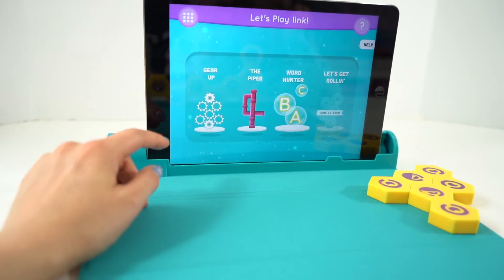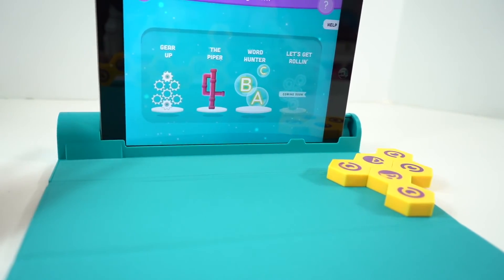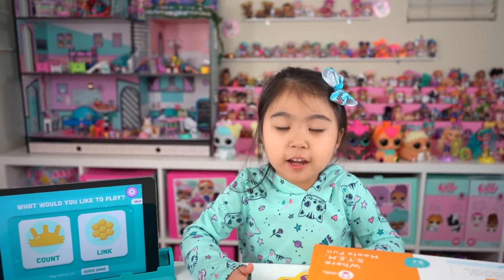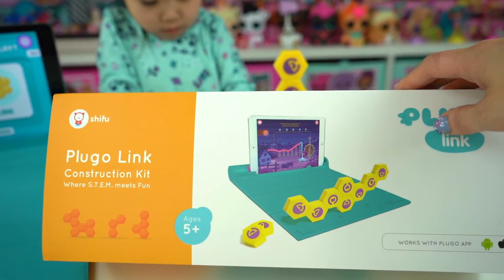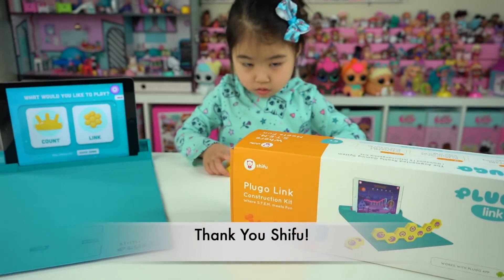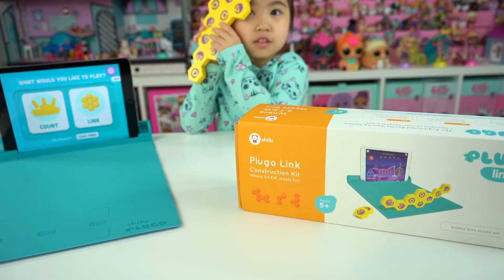So Plugo Link has three little mini games. The more we play, I think we'll unlock more. But right now we are just going to work on these three. This is so much fun! Well, that's it for this video, friends. Make sure you give Sophie a thumbs up and subscribe to Sophie's Play Day. This is the Shifu Plugo Link Construction Kit for STEM — it includes 15 building blocks and the game pad. All you gotta do is download the Shifu Plugo on the App Store. We want to say a big thank you to Shifu for sending us this construction kit to test out — we love it. This is a great STEM game for little ones. You're having fun and learning.